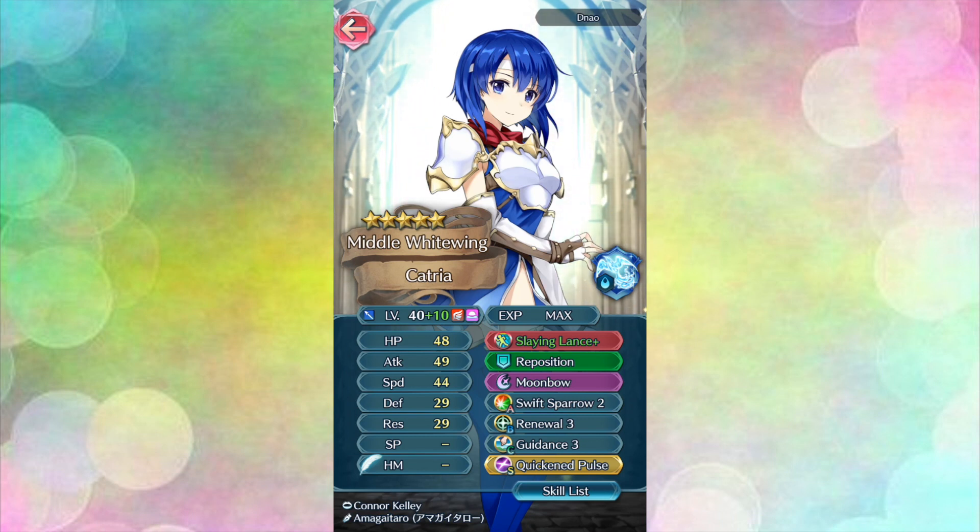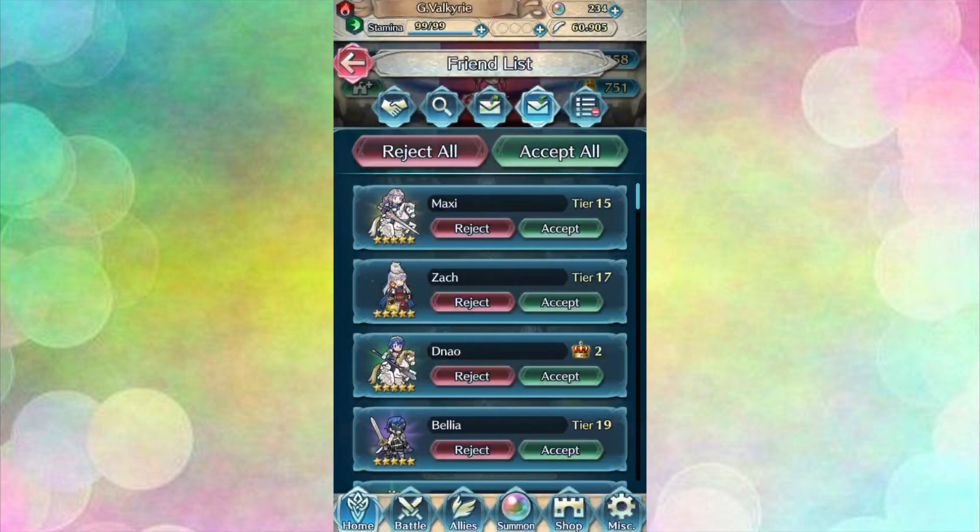You have given her Swift Sparrow, which is a five-star exclusive skill, in addition to Guidance 3 which can only come from Tana, Legendary Ryoma, or Flying Olivia. I bet she is a force to be reckoned with on a mixed movement team. She's also water blessed so she can get some really nice buffs depending upon who her legendary friend is. I love this build and it's nice to see that the middle White Wing can compete with the best of the blue lance flyers. Excellent work.